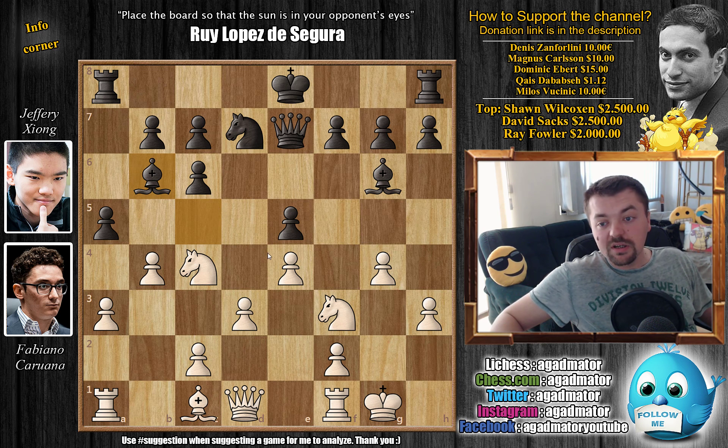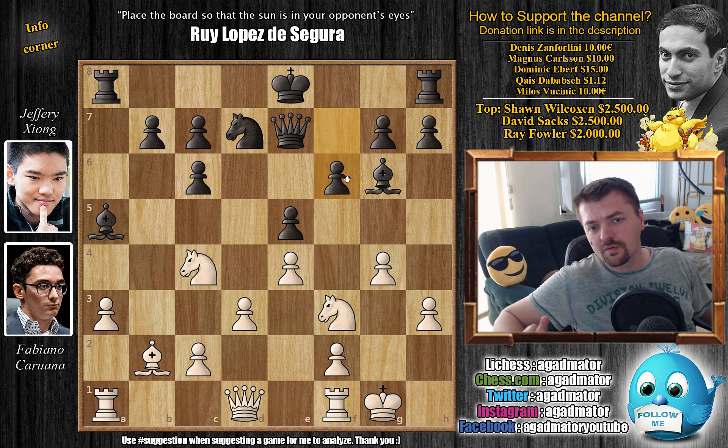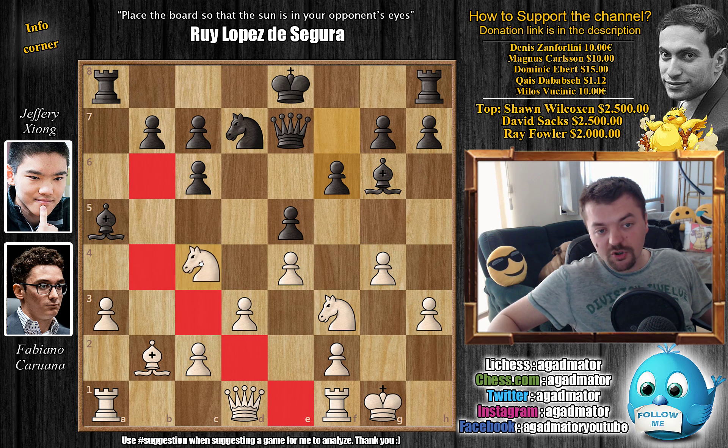With a triple attack against the e5 pawn, and here f6 — Xiong defends it. It's not nothing out of the ordinary for black to actually play f6 in any line of the Berlin Defense. And here comes a move that really surprises me — Caruana played knight captures on a5. Knight to h4 followed by knight to f5 seems to be the way to go, and it is what Caruana decided for his plan after capturing the bishop. I just don't see why you would capture the bishop immediately — you can always capture it. There's no way black can avoid you capturing it; there are no squares for the bishop and whatever you do white can always capture it. So I don't see the point in capturing it immediately.